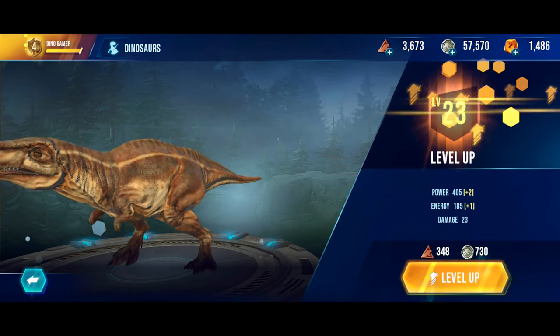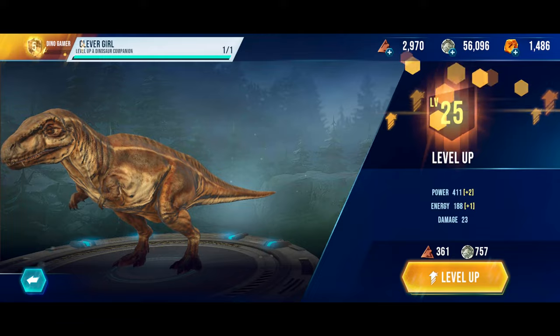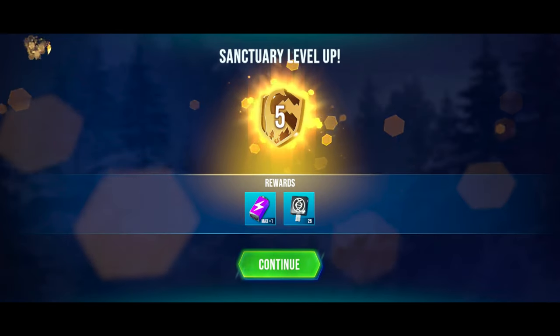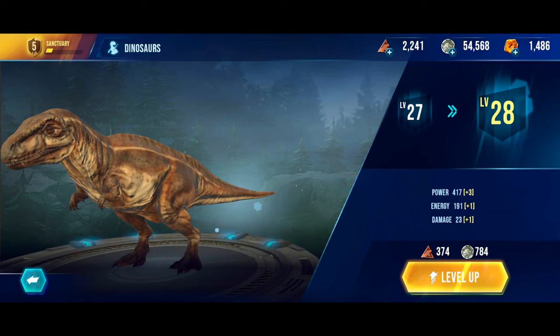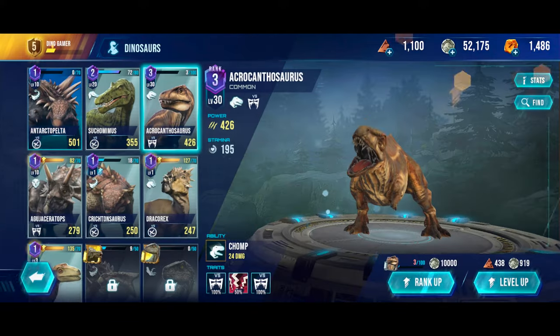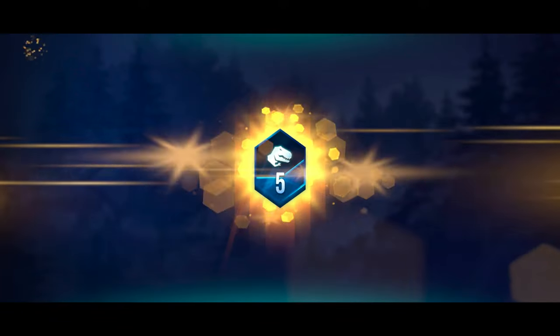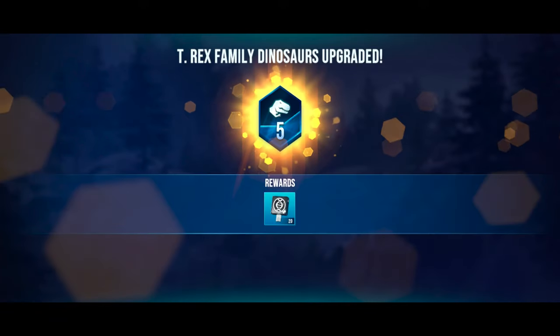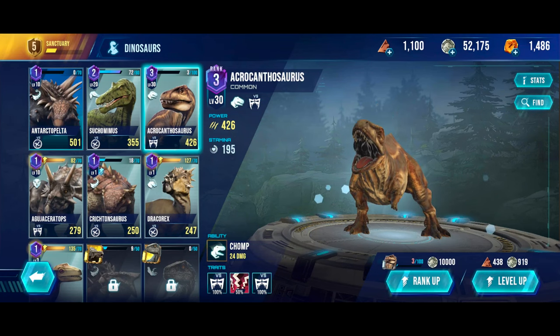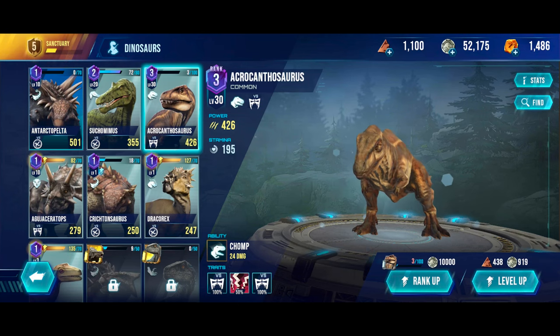Leveling it up through 21, 22, 23, 24, 25, 26, 27 - it's leveled up to level 5. Then continuing to 28, 29, 30 - it's now done. Another 20 keys spent, and his power is now at level 4, making it the second strongest dino.